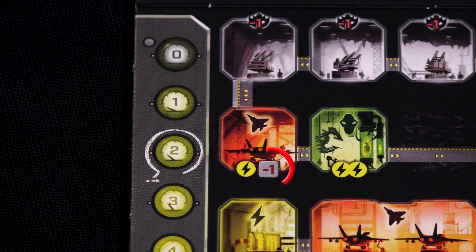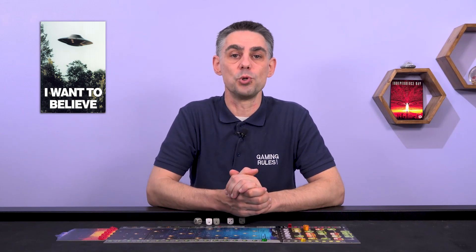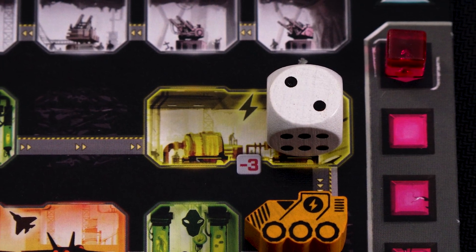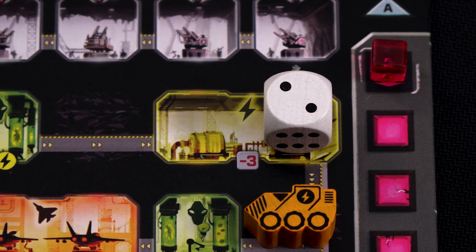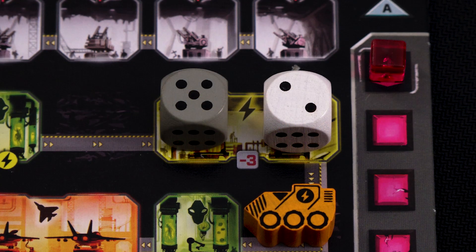Also some rooms have a modifier printed on them. This means that when you are resolving the die you apply the modifier. For example, a 4 placed here resolves as if it was a 3. But note, when you place the die the enemy ships still moved 4 spaces towards you, which was the value of the original die. Multi-space rooms must have dice in each of their spaces to work. If you don't have a die on each space simply remove the other dice with no effect. But if there is a die on each space you add the values together to resolve them. Here for example this room is resolved with a value of 4 — 7 from the dice and then minus 3 for the modifier.